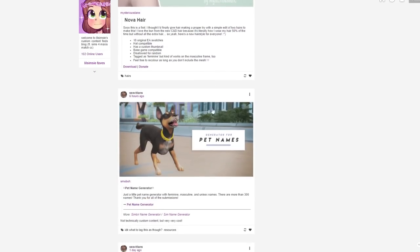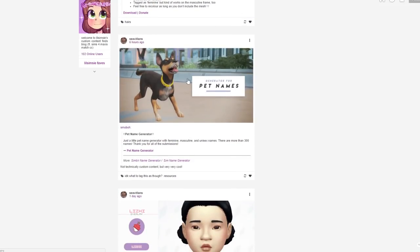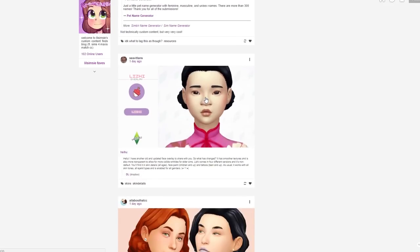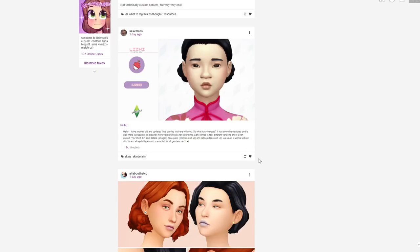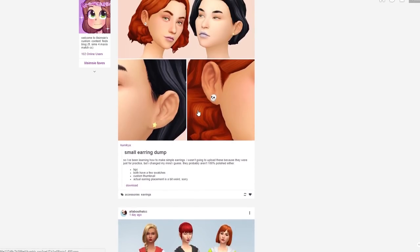There's also a pet name generator if you're having trouble naming your pets. Another one by the same creator is a face overlay - she updated her old face overlay and it really smooths the skin. I think face overlays are really important on top of skins because they can create an entirely different look for your sim without much effort. I'm going to grab that.